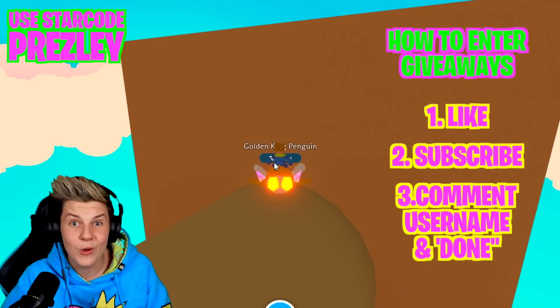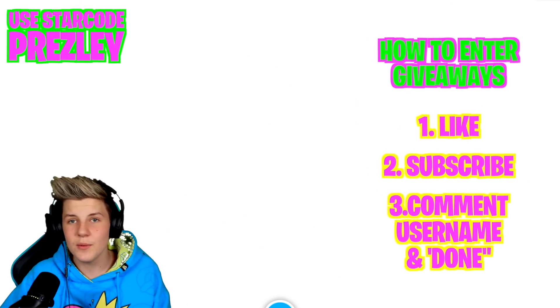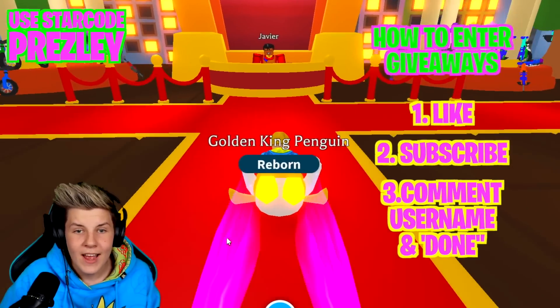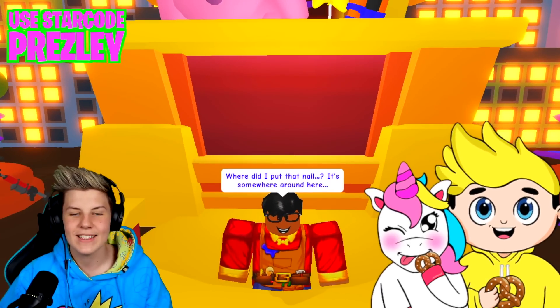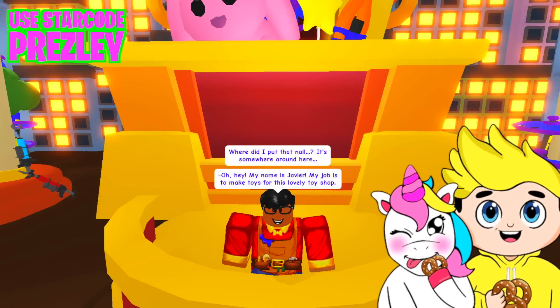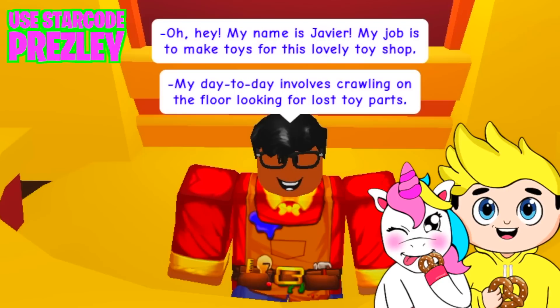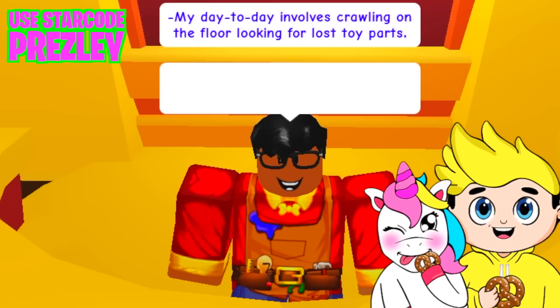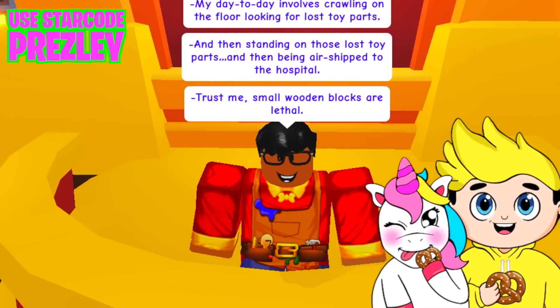Let's take a look at the new NPC in the toy shop - this was also a secret update that wasn't really talked about much. We have Javier, and he says: 'My name's Javier and my job is to make toys for this lovely toy shop. My day-to-day involves crawling on the floor looking for lost toy parts, then standing on those lost toy parts and being air shipped to the hospital. Small wooden blocks are lethal - if I learned anything from Lego, it's that small wooden and plastic blocks are lethal.'